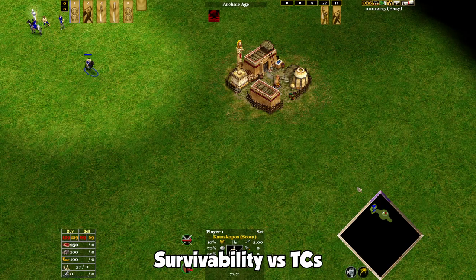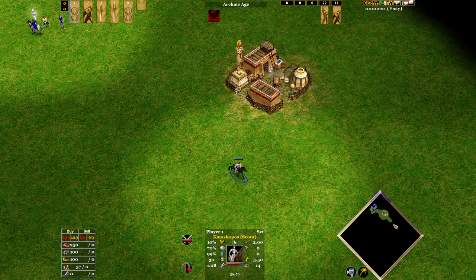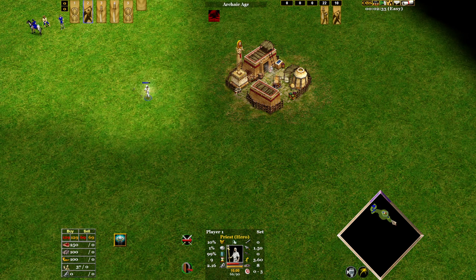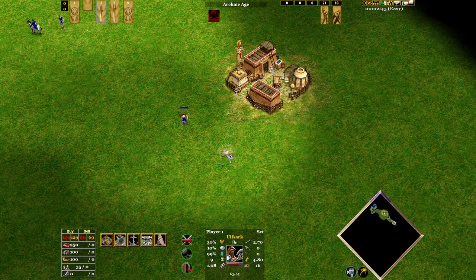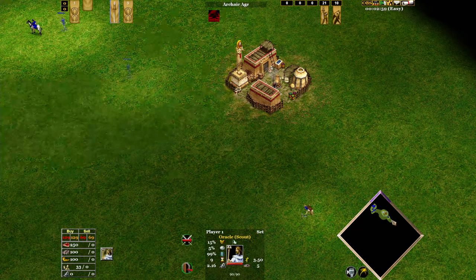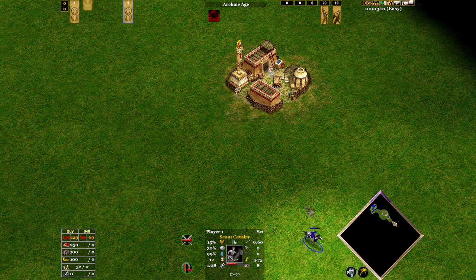Survivability vs Town Centers. Survivability in the Archaic Age is important for a scout. Apart from the 1v1s, the only other enemy at this point is a town centre. Running past the town centre can be very useful to get an idea of what your opponent is up to — maybe clocking their strategy from how their villagers are split, or what buildings are going up. The two cavalry units are the only ones with reasonable pierce armour and speed to run past. The others all died to the town centre. The Ulf Sark is very close however, so you'd probably notice before it was taken out. The Priest and Oracle have abilities to see the town centre without getting in range, so it's not the end of the world, but not quite as strong as being able to run past it.